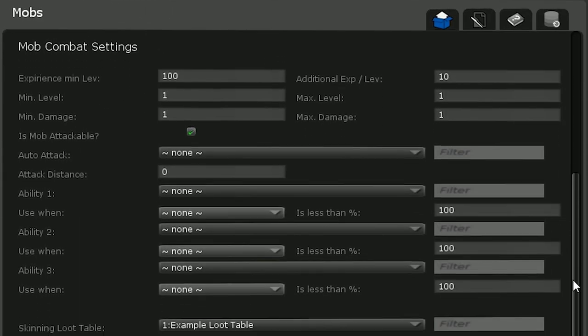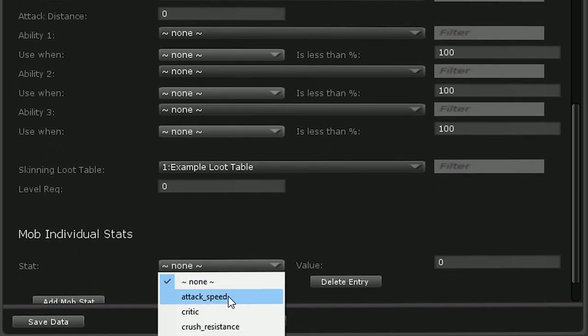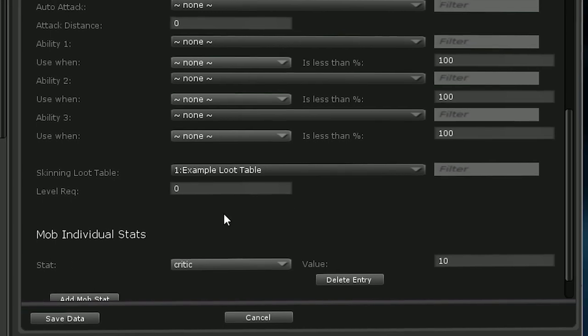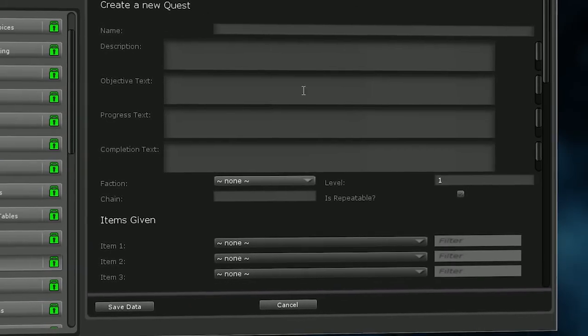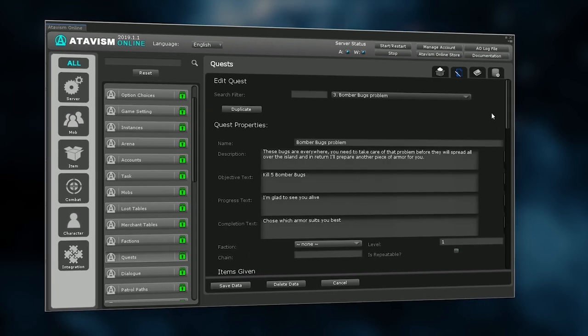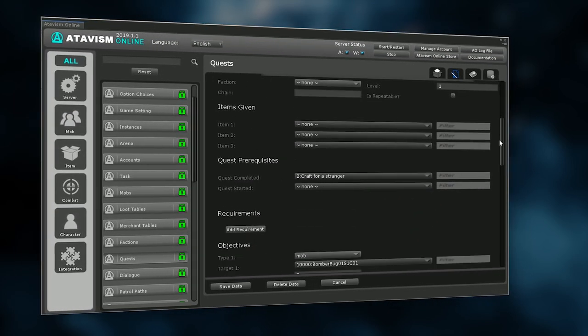Modules include items, quests, mobs and combat, just to name a few. An easy-to-use panel lets you set hundreds of parameters and attributes, which give you thousands of possible configurations out of the box, without the need of writing even a single line of code.